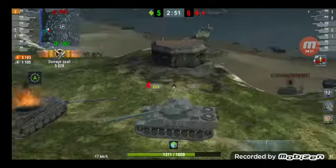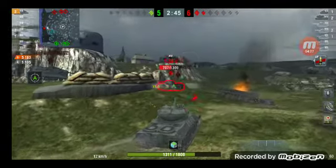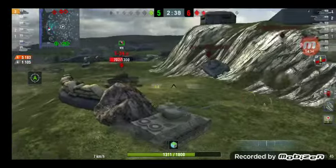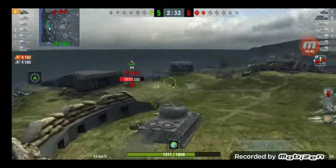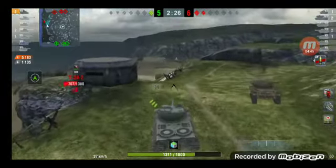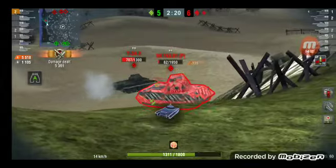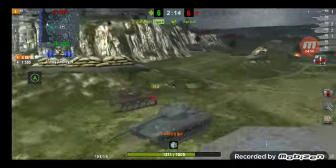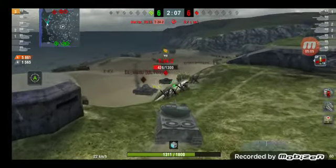I get 593 damage and I'm worried about the VK - there he is. The T34/2 is a three-shot and the VK is a two-shot. The T34/2 is running, so I'm going to go find the VK because he is the deadlier tank - this is the right decision. I go for the right tank in this situation. Lucky bounce - he bounced right next to my cupola, which is going to cost them the game.